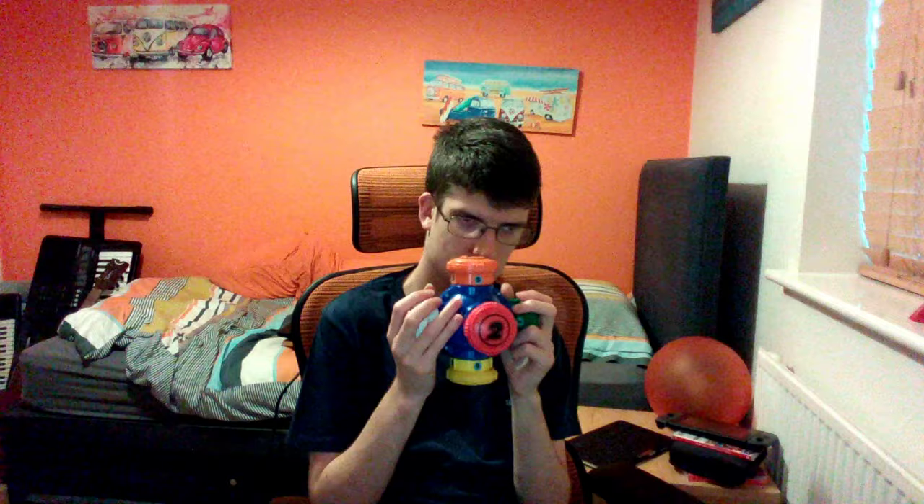Code Buster. Round 3. The secret code is 7 colors. You have 60 seconds to bust this code. Start on orange. Yes! You broke the code. You solved 7 colors in 5 seconds. Way to go. Round 3 is finished.